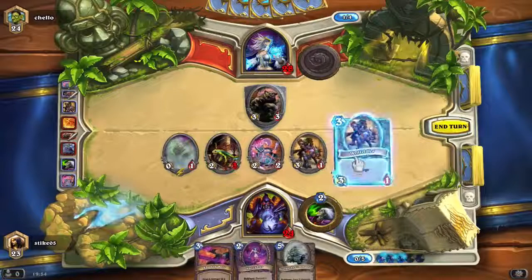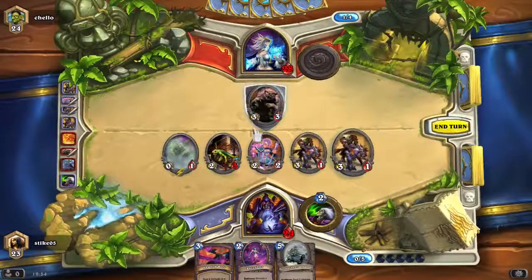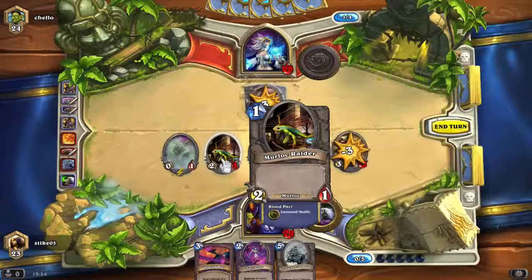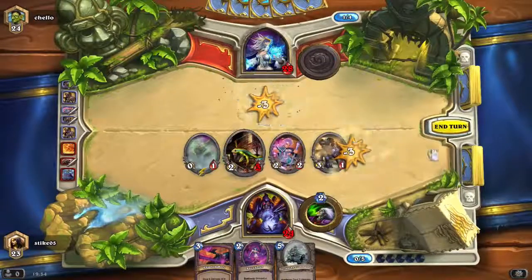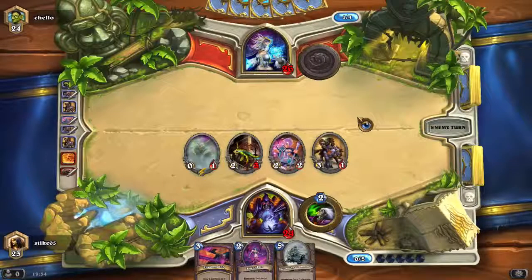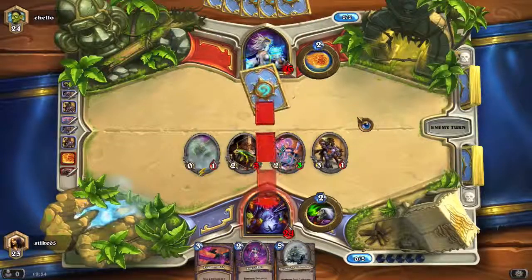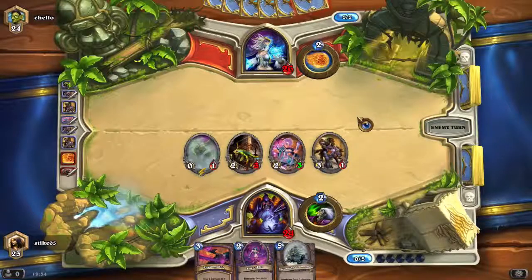And we'll get this and get rid of this. I just want to get rid of this though, so I'll put this down, charge with him, and end turn. And that Blood Imp is making their lives go up every single round, which is why I like it so much. And of course because it's stealth, so nobody can attack it unless I attack them with it, which I'm not going to do.